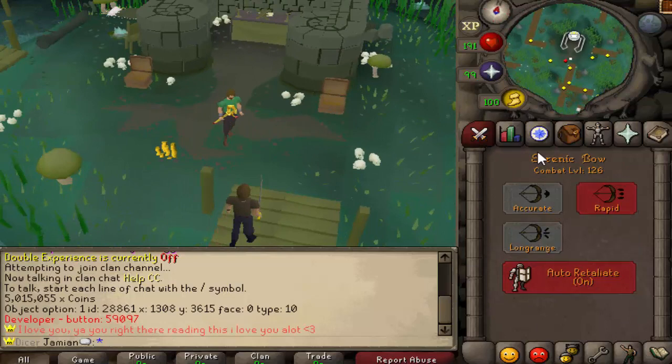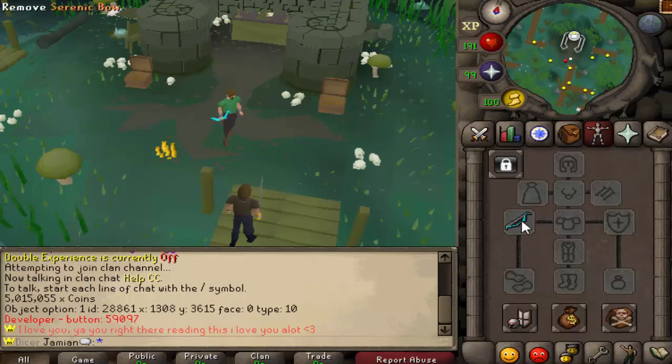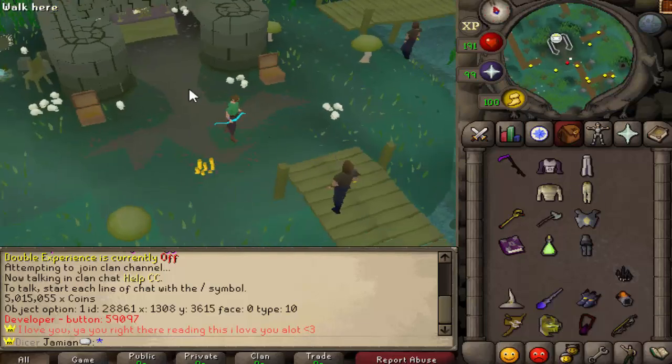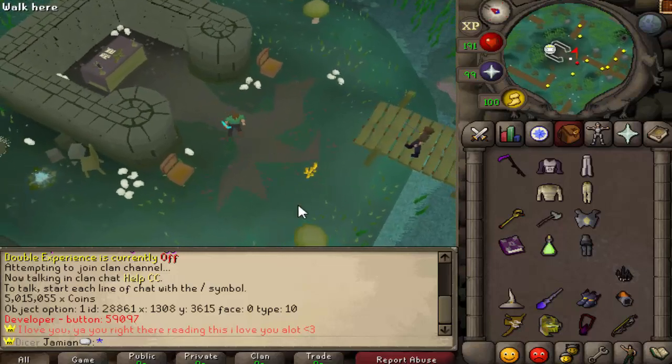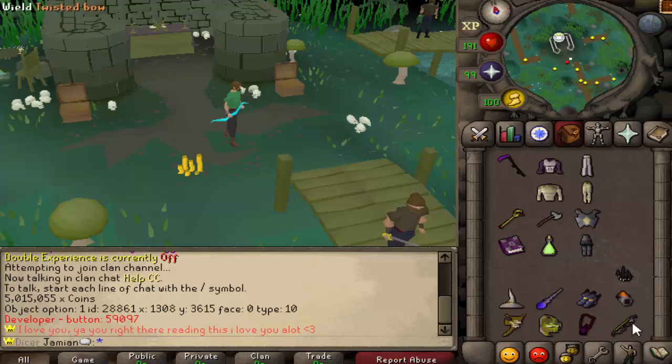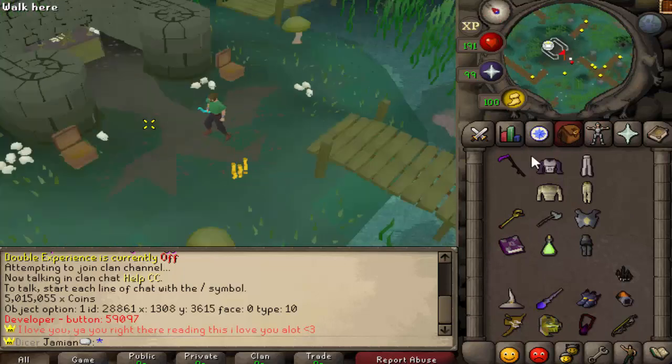There is the Serenic Bow, which will be the best bow. People have been wondering about this — if the Twisted Bow is going to compete, which one will be better. It's hard to say at the moment because obviously there hasn't been extensive testing. But I'm assuming that the areas where T-Bow is better, it's probably going to be better. T-Bow has this effect where basically any monster that uses magic, it has a damage boost against, and a lot of monsters use magic. But everywhere else, the Serenic Bow is definitely going to be your best bow.